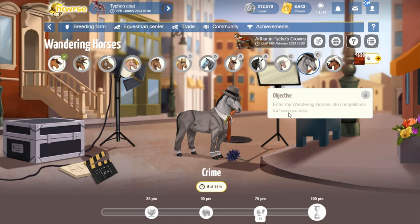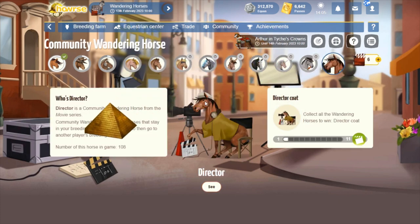Fantasy unlocks in four days and 11 hours. You have to donate horses to Ao at 15 points per action — that's about seven horses total. So if you want, go ahead and breed up some horses so you'll have a couple of junk horses ready to donate by the time this Wanderer unlocks. Crime, the last one, requires entering your wanderers into competitions at 0.27 points per action — that's going to be a lot of comps, but it's manageable.